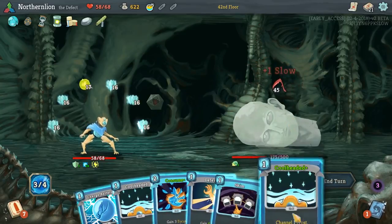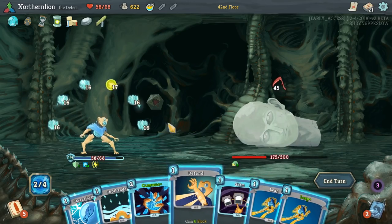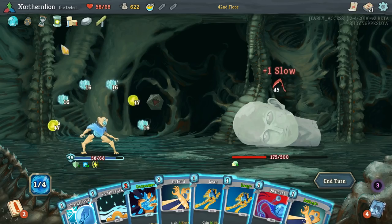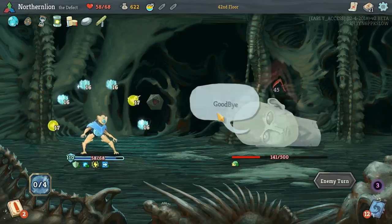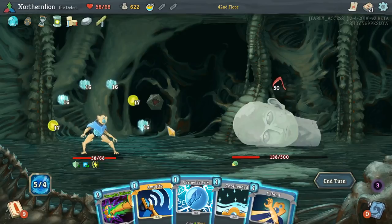I would like to get more Zaps — I appreciate that a lot, because we have enough block right now. The more Lightning we can get out, the better. Once we exhaust all the Powers in our deck, we only have like 7 cards, and I think that's beautiful.